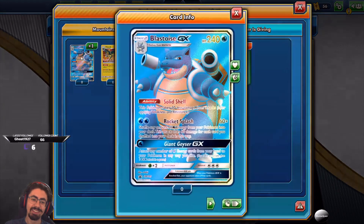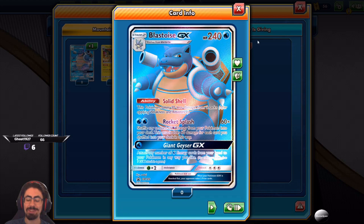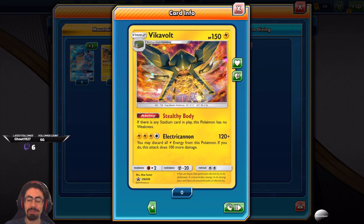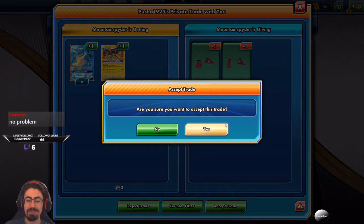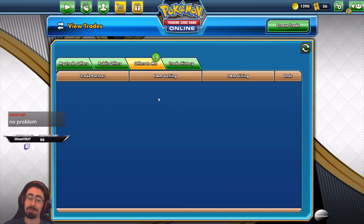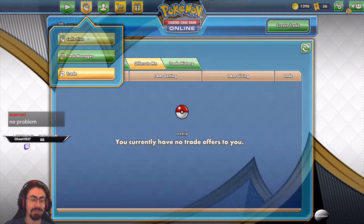No way! Awesome! Thanks for the Boss's Orders. That's really cool, thanks so much Ghost — I really appreciate that. And the Vikavolt V too — dude, thanks so much Ghost. I really appreciate it, thanks man. That's really really awesome. So I've got the Boss's Orders now, which is one of the things I was looking for. That's really really cool — I appreciate that.